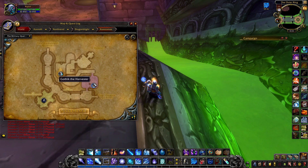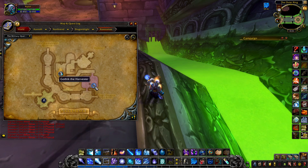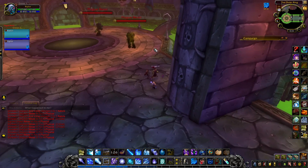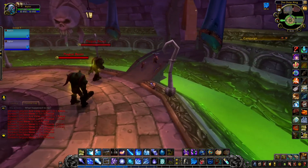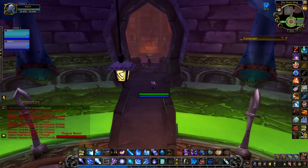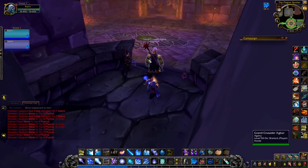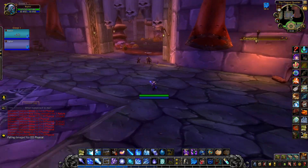You can swim through and get to four horsemen and go back that way. There's also this little platform here. You don't have to do Razuvious — the doors are locked, we tested it. You have to do them in order, you can't skip them. But if you come down here, I could swim through that slime and get over to the four horsemen area. There's also this little bridge that brings us to the platform where Noth stands, and then you can just jump back down.